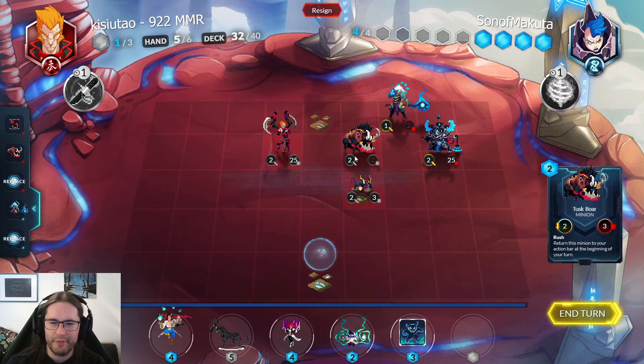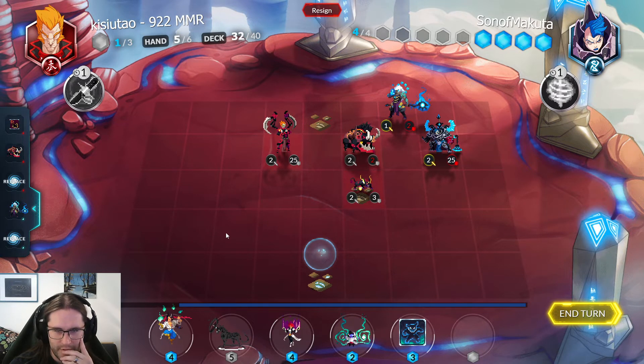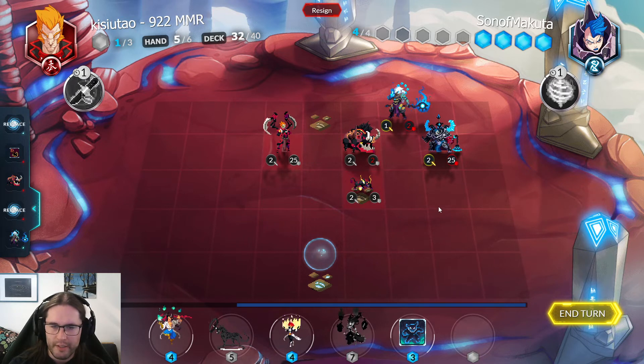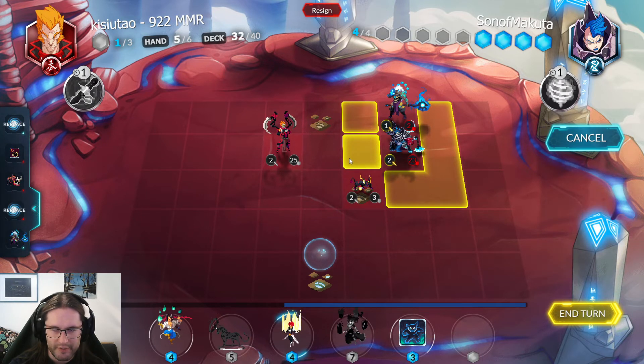Wait, they're just going to overdraw, right? I guess not, because I can kill this, but I don't have to — because, oh no, I miscounted, they're good. Okay, I guess I will kill it then. I can dispel this — wait, it put a random Songhai spell but costs one less. So I can kill this and then they'll mill the Tusk Boar. I'll just punch this and slap down the Gemma.